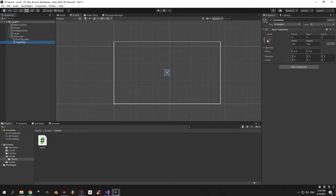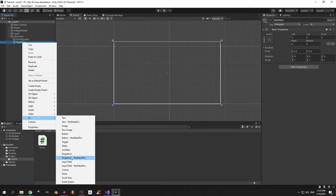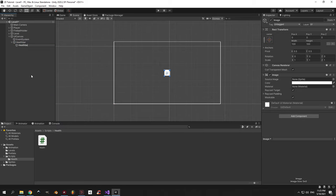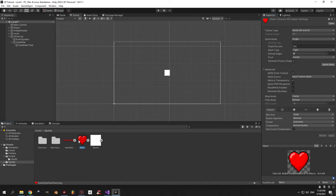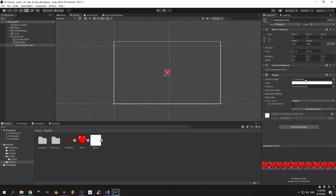I want this object to be stretched across the entire screen. To do that, open the anchor presets menu, hold alt and press the stretch button. Now click on the health bar object, right click it, go to the UI section and select image. I'm going to call this image health bar total. Let's go to the sprites folder — I'll put the link in the description so you can download the image. For the health bar total object I'm going to select the image with ten hearts and drag it into the source image field.